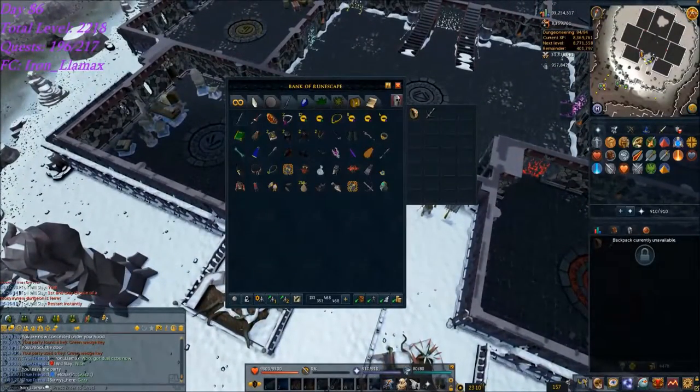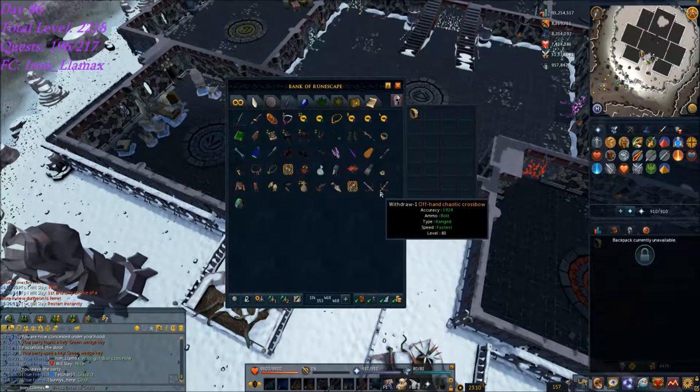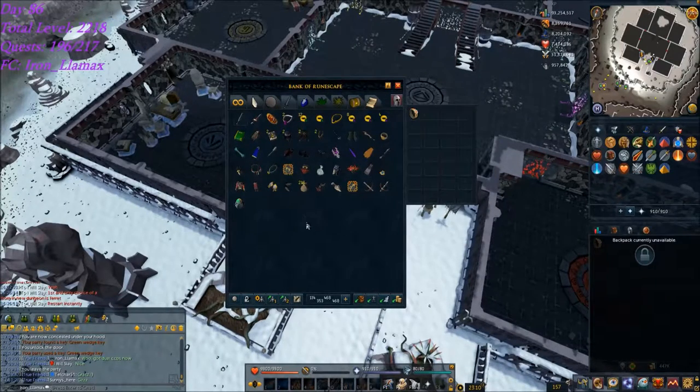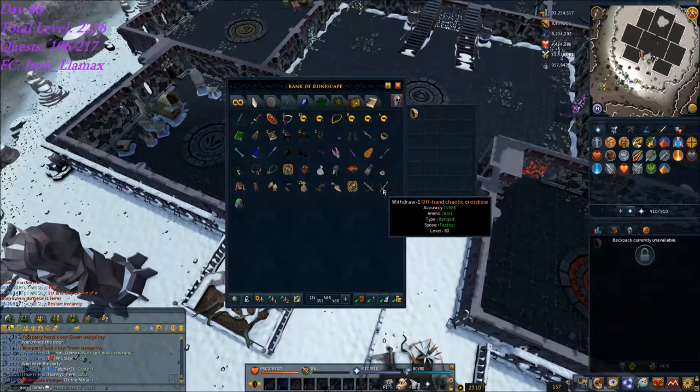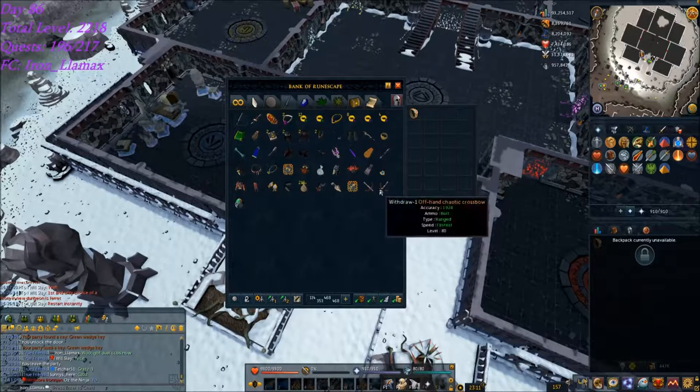About 402,000 dungeoneering XP left until 95 for the Garajo resource dungeon. I think I might go slay some QBD or something for fun. I know I have a Graardor reaper task which I could do with mage. Then hopefully I'll get QBD or Creatia so I can start getting the rest of my Armadyl set and maybe eventually get the royal crossbow. Chaotics are a little more DPS where RCB would have a little bit more range, so I don't know which is best for Raxs, but I'll figure that out before long.